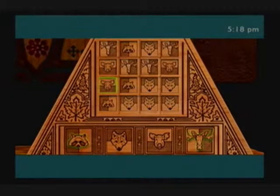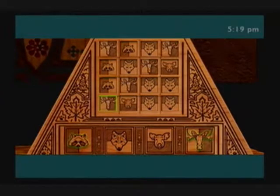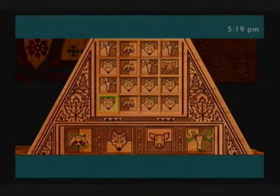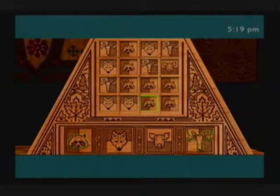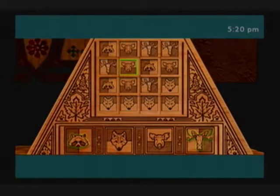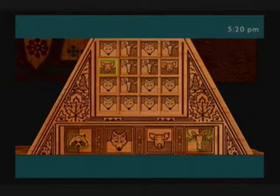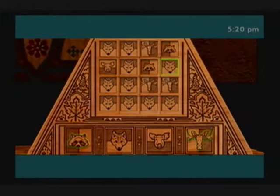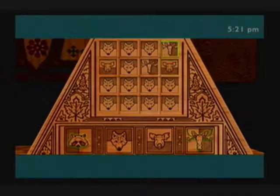Hmm... How can I make the bottom row all wolves? How can I make the bottom row all wolves? Just me thinking here. There we go! So now I'm working from the bottom to the top, in case you can't tell.